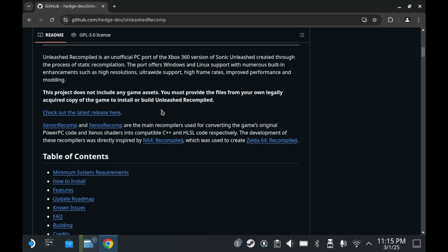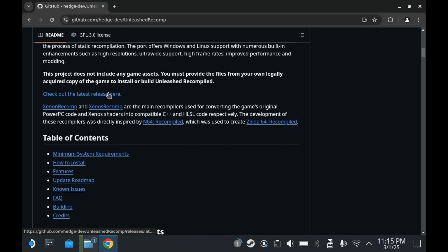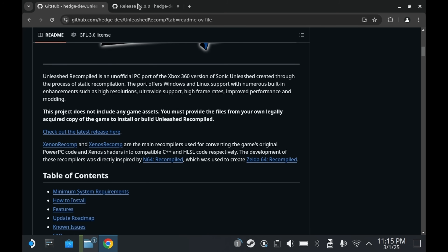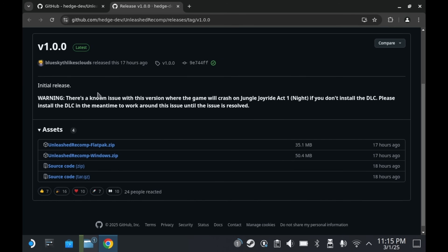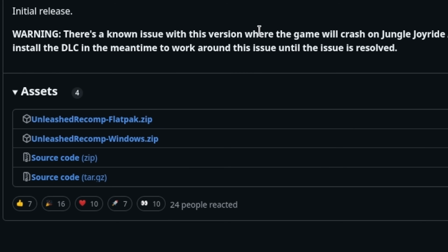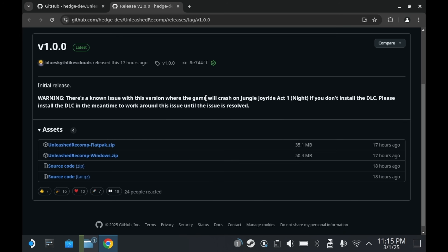To get started, you'll need to head to the Unleashed Recomp GitHub page. You should see a button that says 'check out the latest release here' — click on that link. You'll then see one entry; as of the making of this video, this is currently version 1.0. You should see two downloads: one marked as Flatpak and one marked as the Windows version. Since we're doing this on a Steam Deck, you'll want to download the Flatpak version. Given that this is just the Flatpak, it won't take very long to download — most of the game size will be from the actual game itself.